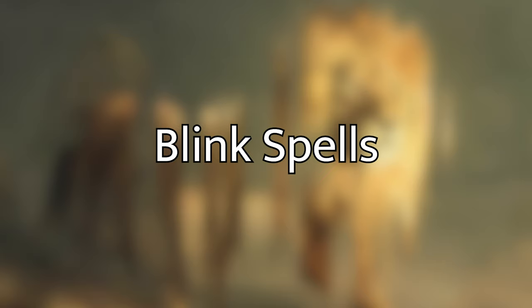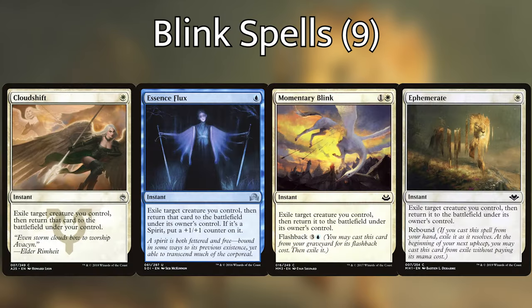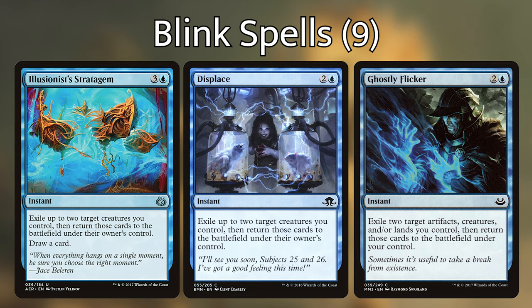With our ramp out of the way, let's go over some of the ways we have of blinking our creatures. For our one-off blink effects, we're playing Cloud Shift, Ephemerate, Essence Flux, and Momentary Blink. Cloud Shift blinks one creature and returns it. Ephemerate does the same but has rebound, letting us cast it again during our next upkeep. Essence Flux and Momentary Blink also bounce one creature, but Momentary Blink has the added benefit of flashback so we can cast it from our graveyard. Next up, we're playing Illusionist's Stratagem, Ghostly Flicker, and Displace, each of which let us blink up to two creatures and immediately return them. Illusionist's Stratagem lets us draw a card, and Ghostly Flicker also lets us choose artifacts or lands to blink as well. We're also playing Eerie Interlude, which at instant speed lets us exile any number of target creatures we control and return them at the beginning of the next end step — super useful to save our creatures during a board wipe.